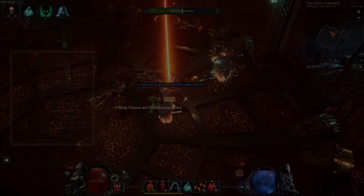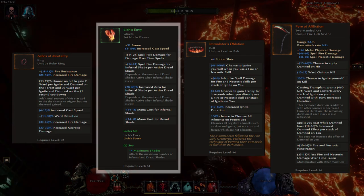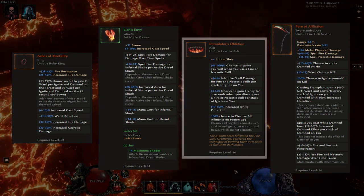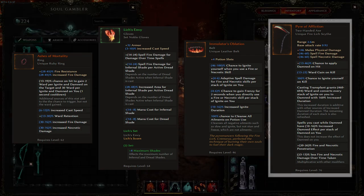For boss-specific tier-locked drops, we have Ashes of Mortality dropped on tier one, a set piece called Lich's Envy from tier two, a belt called Emulator's Oblation from tier three, and lastly a two-handed axe called Pyre of Affliction which is locked behind tier four.